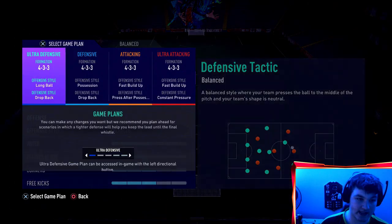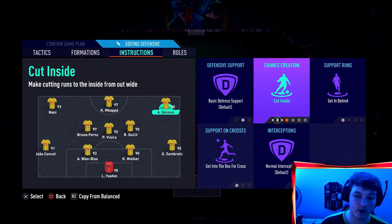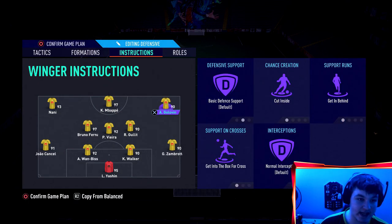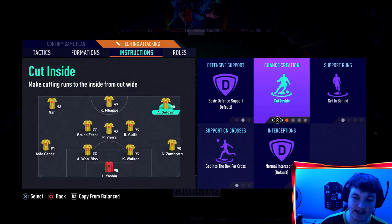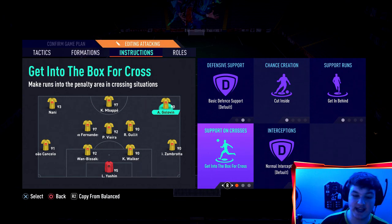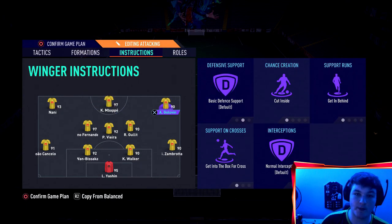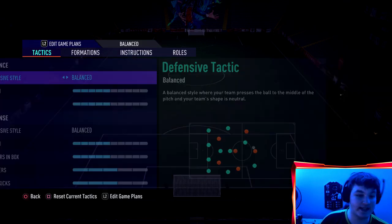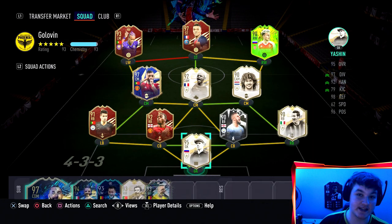I'm going to show you guys a custom tactic. In game I'm going to keep it 4-3-3. We're going to have him on cut inside, get in behind and get into the box - exact same for attacking. He'll be making runs from out wide into the middle, get in behind, making runs behind the defence and get into the box. If say Neymar or Mbappe have the ball, Golovin will drop back into the box for the ball. Literally perfect - very very good right wing and very versatile card, only 110k. Cheap beast.